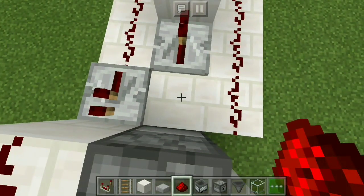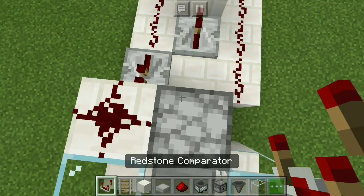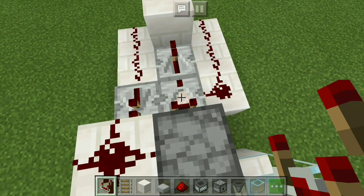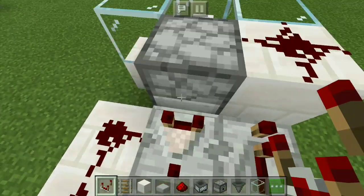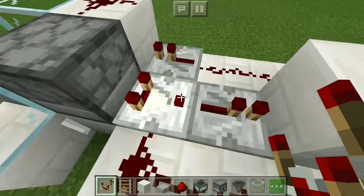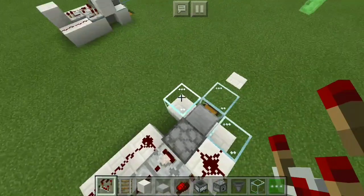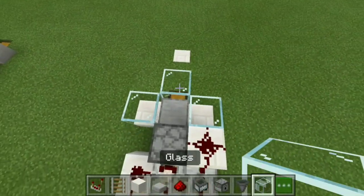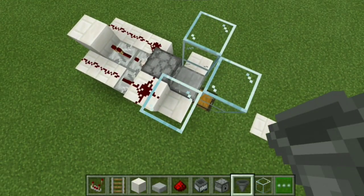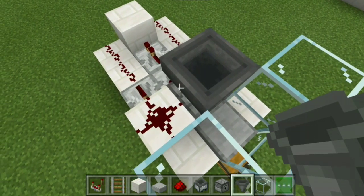Then get your comparator and place it facing into the dispenser. You know it's facing in because the side with two dots faces into the dispenser. Then build up and place glass right there. After that, crouch-place a hopper into the dispenser — this is where the eggs will feed in.